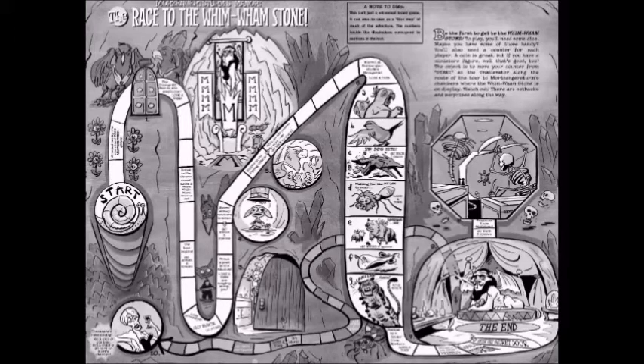The Wim-Wam Stone is what everybody's looking for — that's what Mort uses to transmogrify creatures. You've got to get the Wim-Wam Stone and some treasure if you can. He invites the characters there to eat them, and he doesn't like eating them. He doesn't like being a manticore. And while he's doing all this, he's always apologizing to the characters. As you can see, there's a kind of zoo here.